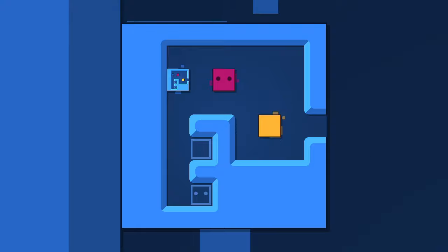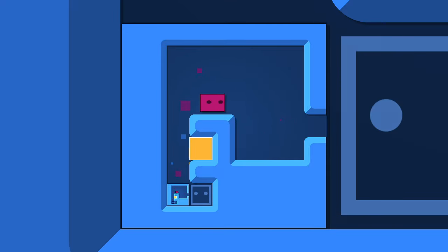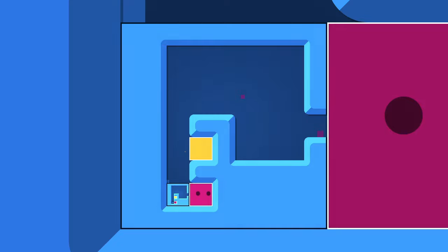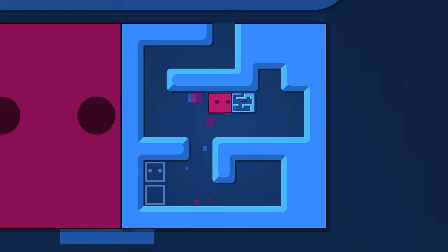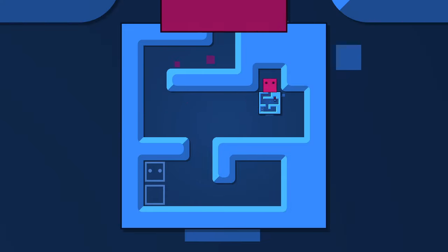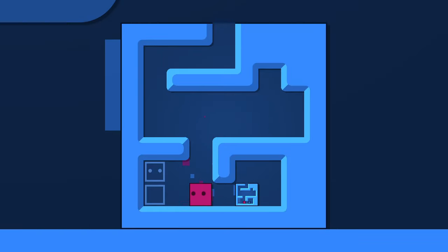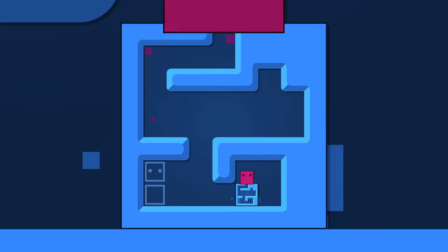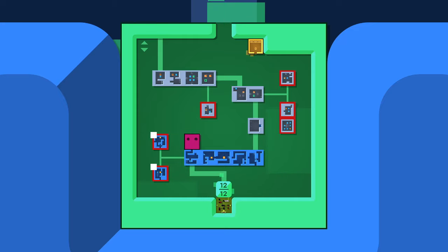Now this one is interesting — I remember struggling with this one a little bit. I think I just need to push that there, that there, that down, and then we can go out. I can't say enough how much I love this game. Let's push that there, push that down, push that in there, and then we can go up through here so we can get around it. If you ever get confused by where I'm going, just look at the smaller block. I think there are some more of these puzzles that I have done already coming up.